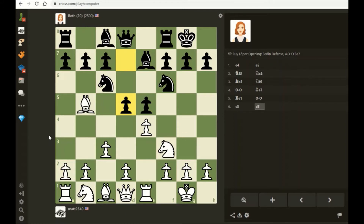d5 - okay, that was a surprise. This is similar to something called the Marshall. In the Marshall, though, black has played a6 and b5 first, and my bishop has been chased back to b3. The question is: does it matter that she hasn't played a6 and b5 yet? I think this is just bad for her - she's going to lose a pawn like in the Marshall, but she's going to get a lot less activity for it. I'm just going to take on d5, then bishop takes knight and knight takes pawn. I have an extra pawn for not a whole lot of compensation.